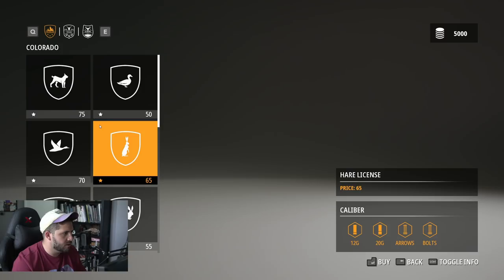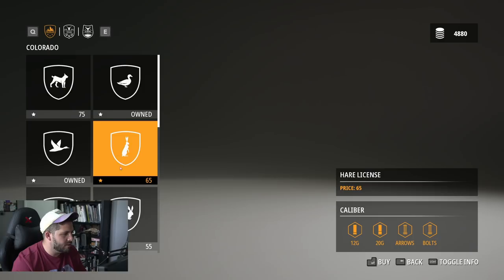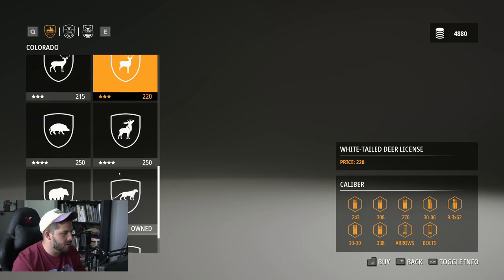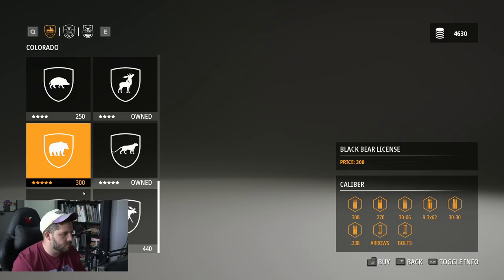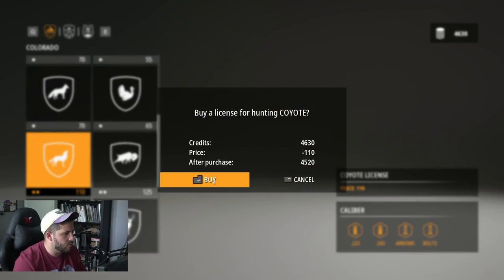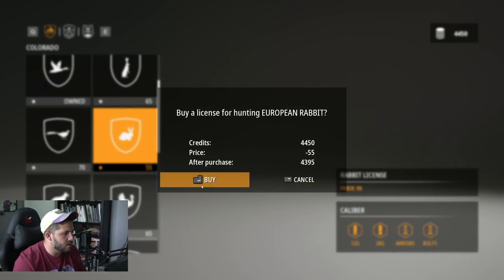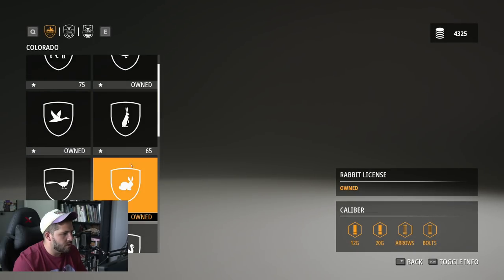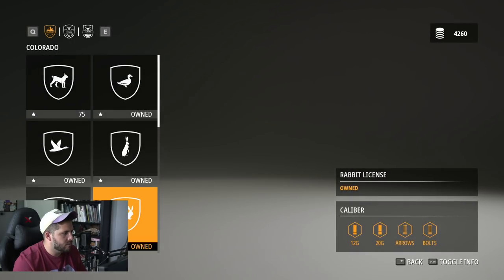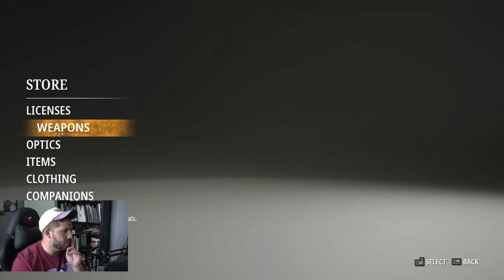We got our infinite license, which is of course the cougar. You should probably do that if you want to make your life a little easier. Let's go ahead and get the duck license and the goose license as well. Depending on how much money we have, we should probably get one of everything. Black bear, grizzly bear — I don't think we have to worry about that. Mule deer and whitetail, not worried about those either.